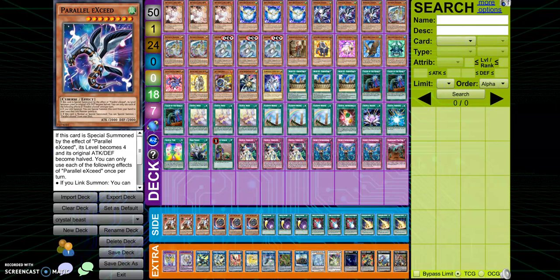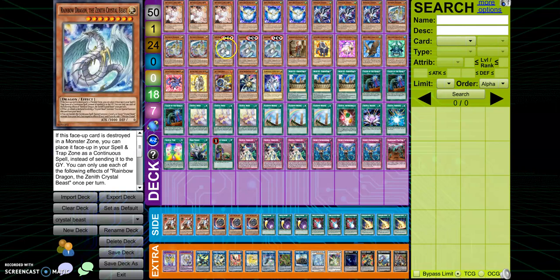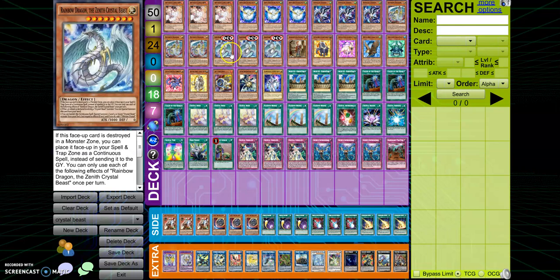Next we play three Rainbow Dragons — not one, not two, we're playing three. Mainly because you need three Rainbow Dragons for the new card Rainbow Dragon the Zenith of Crystal Beasts. This card has a really broken effect: you can banish this card plus a Spell/Trap from your field to special summon one Level 4 or lower Crystal Beast from your deck. When it gains that effect and if you do, add one Ultimate Crystal Monster from your deck to your hand — so you'll add a Rainbow Dragon.